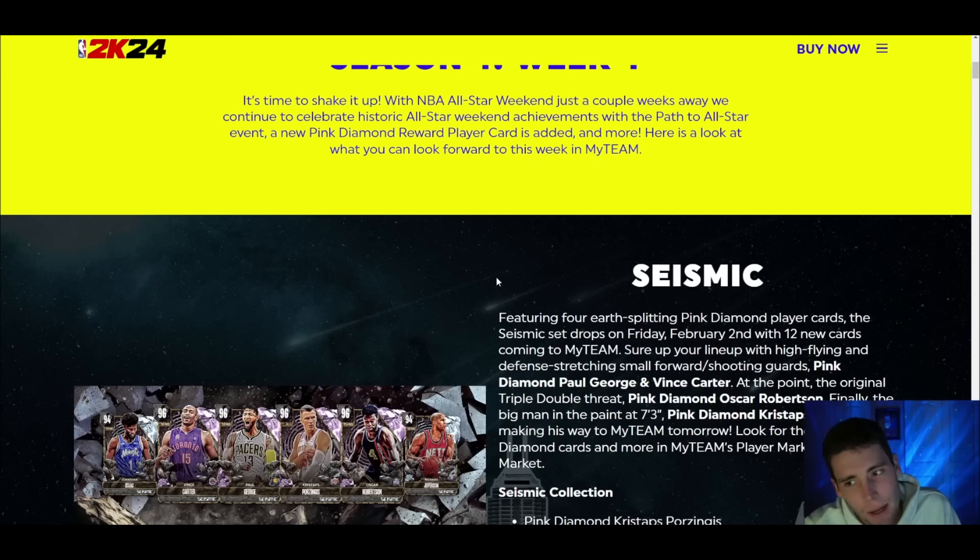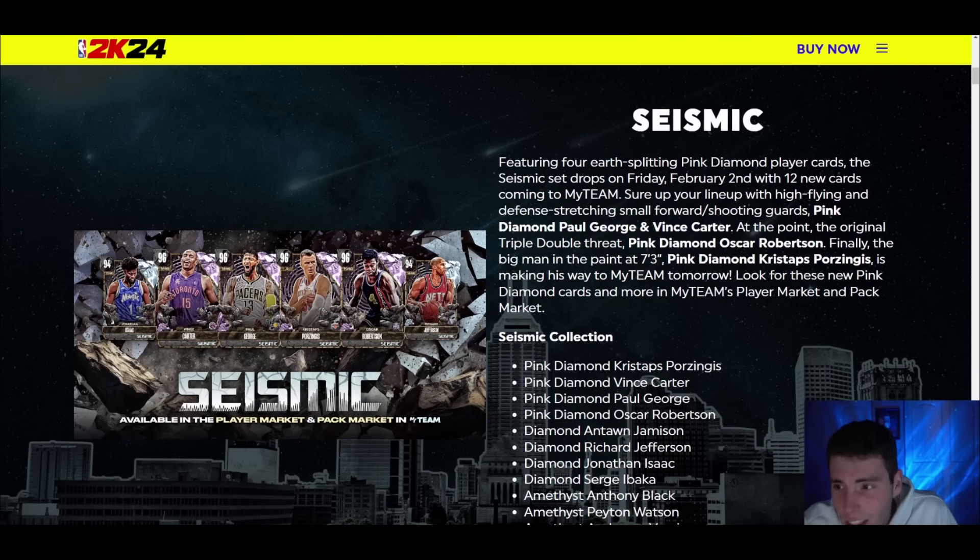It's time to shake it up. Now what does that mean? Does that mean we're gonna get new sigs, new releases? I do not know. It says the new pink diamond reward player card is added in more. I think that's just the pink diamond coming in a couple of weeks — we're getting amethysts, then diamonds, and then obviously the pink diamond reward. I think it's just those Glenn Robinson-type challenges. Glenn Robinson was the first card, and obviously we're gonna have a lot more to come. Now what's Seismic? Featuring four earth-splitting pink diamond player cards.